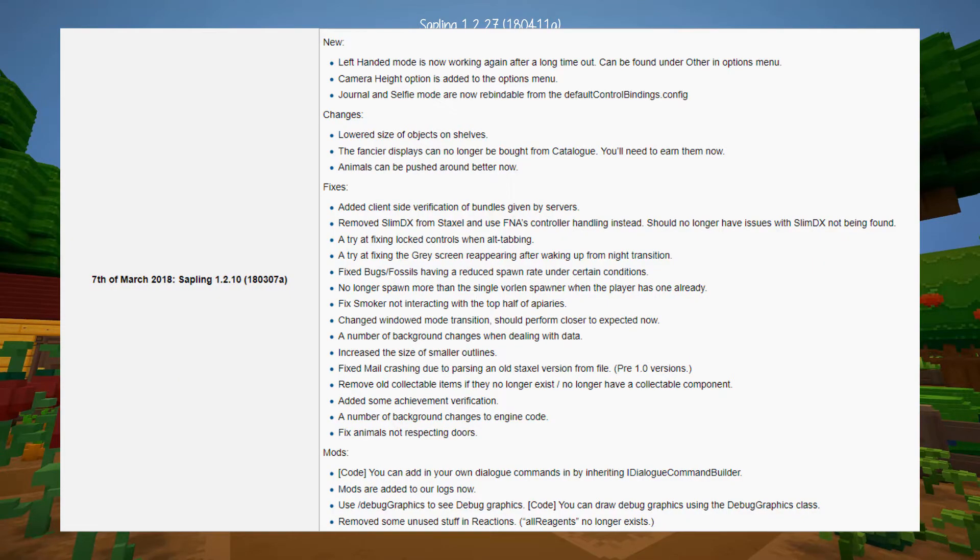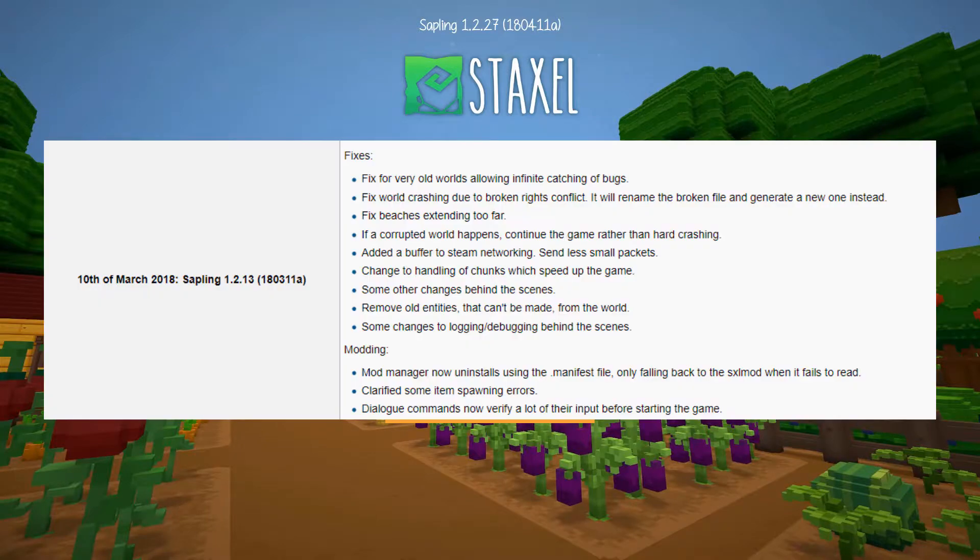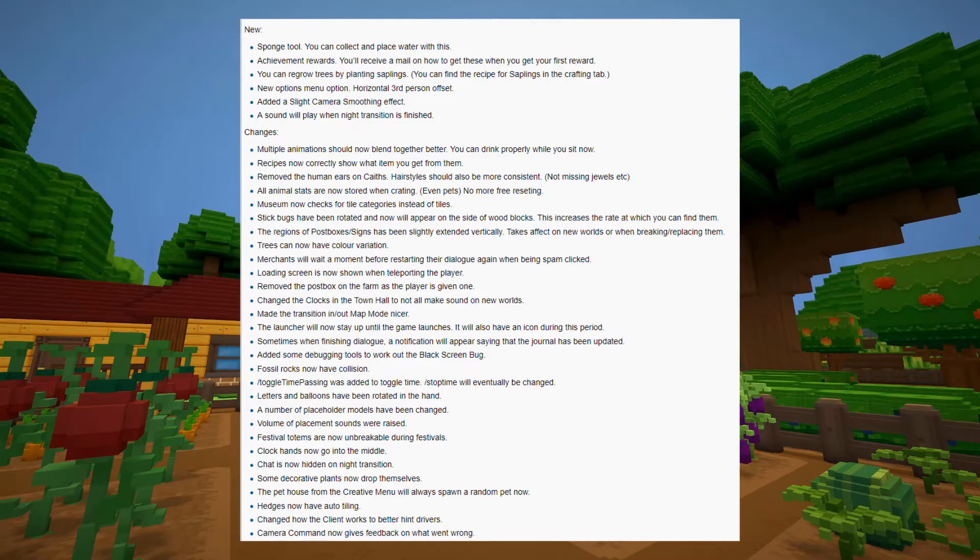Version 1.2.10 — there's nothing much of interest to show, you can read the notes on the screen. 1.2.13 is similar, have a look. Now 1.2.21, that's the big one.